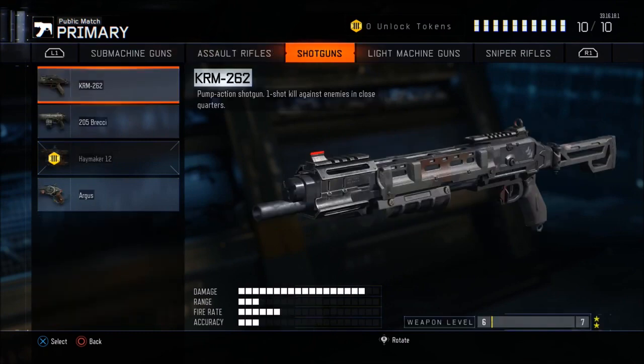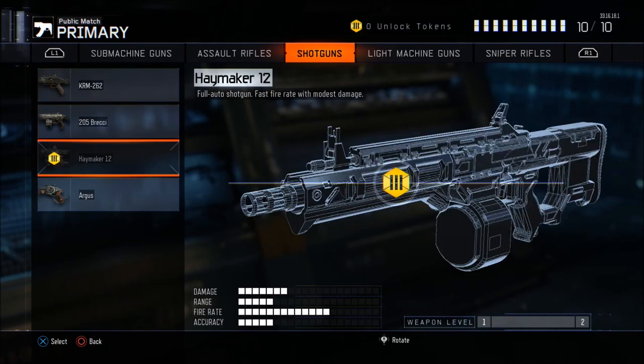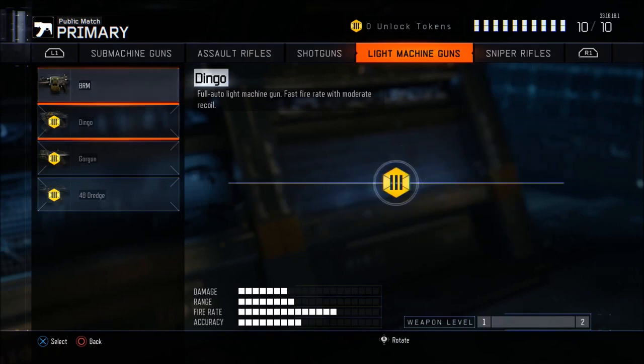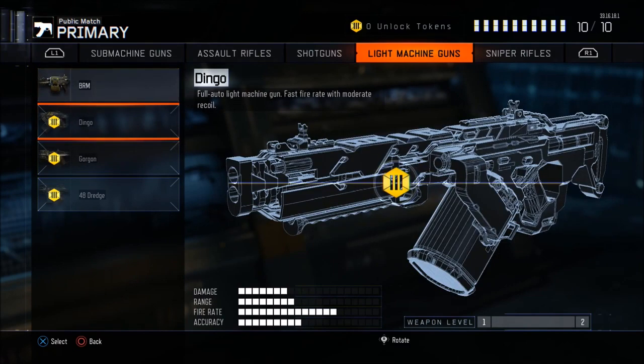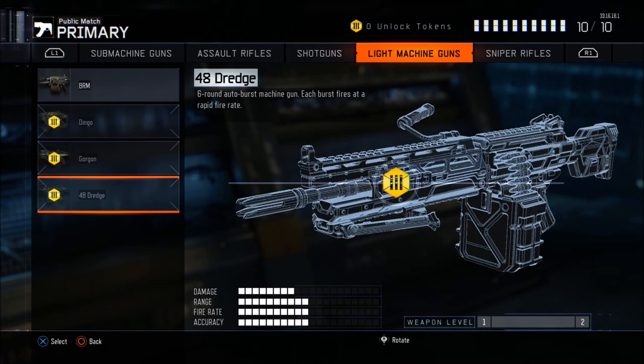Shotguns: the KRM — pump action shotgun. The Brecci — semi-automatic shotgun. The Haymaker 12 — fully automatic, absolutely beautiful, reminds me of the AA12 from Modern Warfare 2 and 3. The Argus — lever action shotgun, kind of a mixture of the KSG and the Model 1887s, really fun gun and probably one of my favorites in the game. Light machine guns: the BRM, the Dingo — faster fire rate, and the Gorgon — stronger damage, kills in two shots and it's fully automatic, amazing gun.